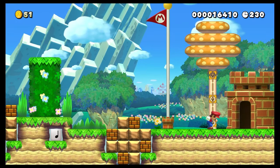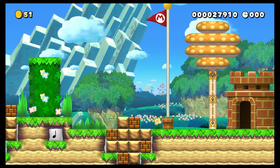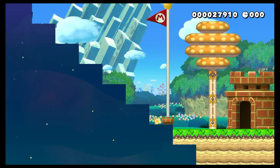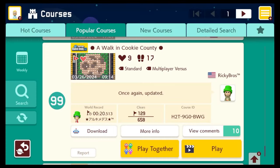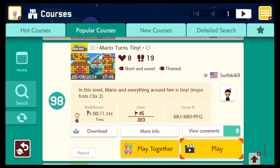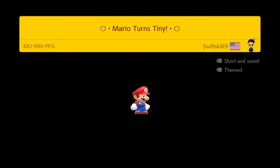We have the end of the level. Mario time! Good stuff. We are moving on. Mario turns tiny — it's a circle, not the letter O. Swiftski 69.